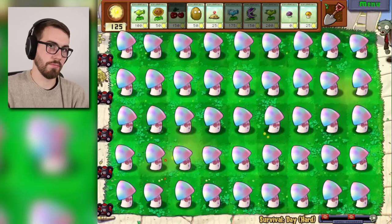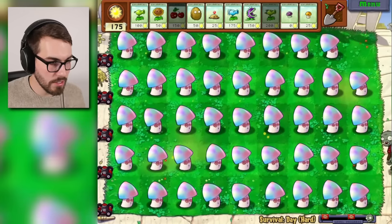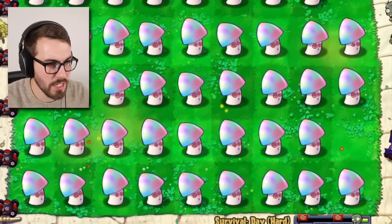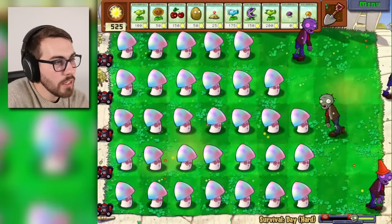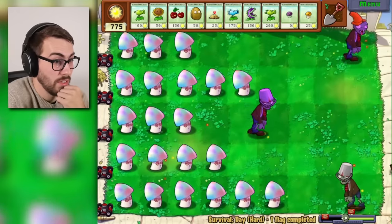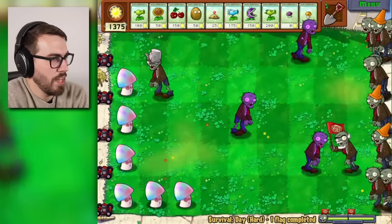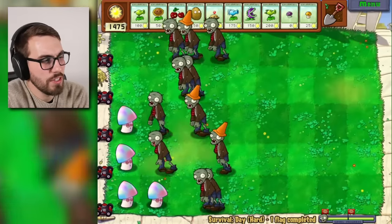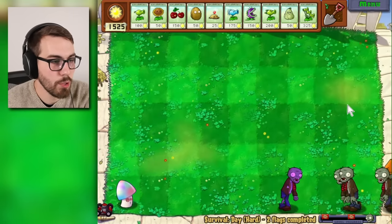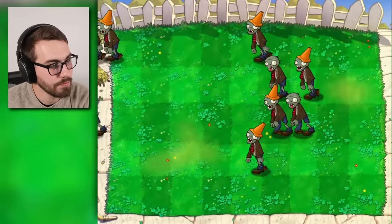Next — hypno shrooms. They're not gonna survive very long because there's not that many of them, but they'll do a little better than the potato mines did, because they actually attack afterwards. They take out a zombie and then that zombie can take out other zombies. Speed it up. Now we have zombies attacking each other, which is always a good time, but you're not gonna take out a bucket zombie — he's gonna be the winner there. I don't even know if we're gonna survive a single day here. We did survive the first day because of the mowers. Not very good. Where is the ultimate plant?